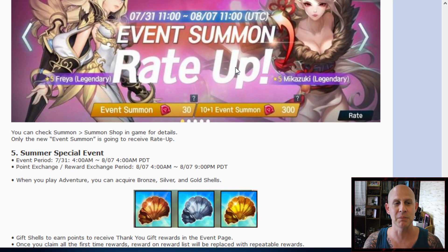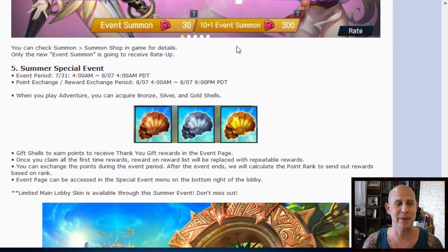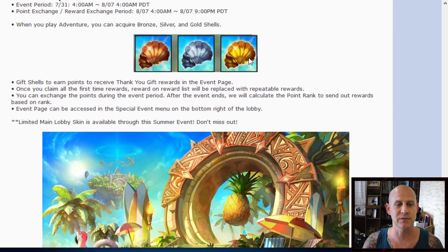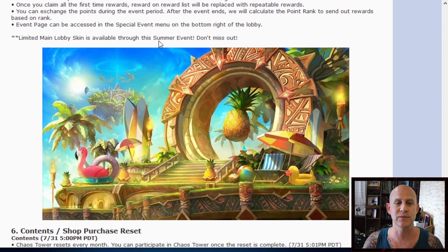So then we have the event summon rate up, which is really good. When this event goes into effect you're going to be able to summon and have a chance to get Freya and Mikazuki — Mika is awesome, Freya is amazing, get them both. Save up your gems; it's right around the corner, probably happening today or tomorrow. We're also going to have new things to log in and claim, so pay attention to the web event page. Whenever you get a reward, you have to hit claim to claim it, so make sure you're always checking that.